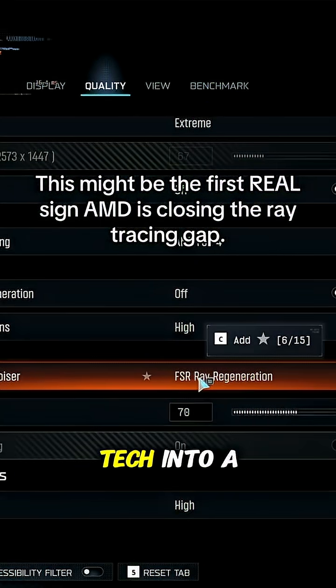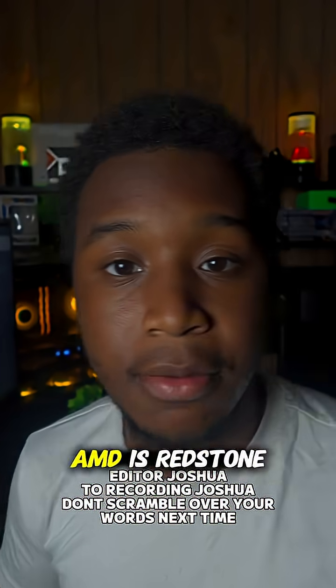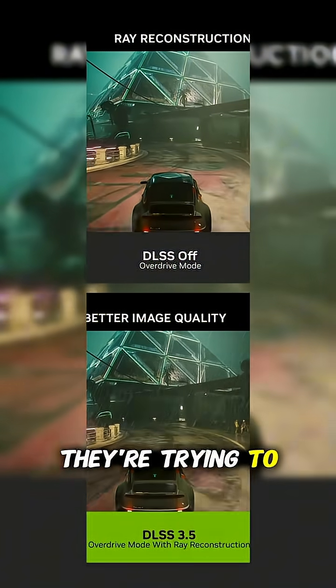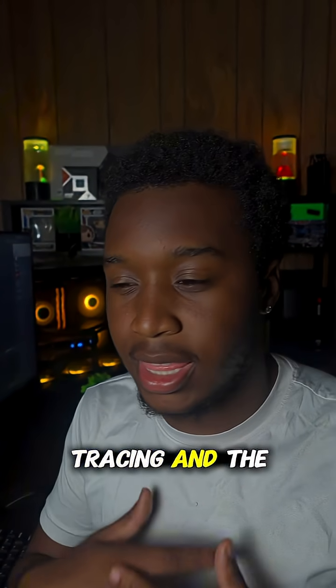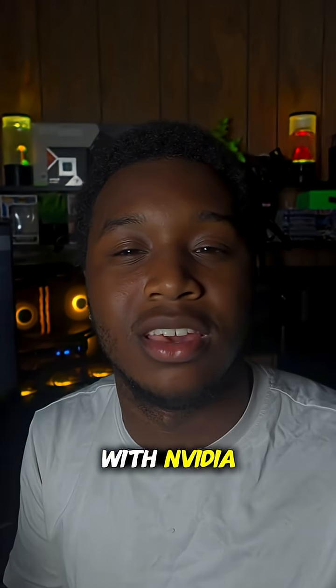AMD just dropped a new rendering tech into a real game with zero announcement, and they might have just closed the gap with ray tracing. AMD's Redstone is their next big visual upgrade — they're trying to replicate what Nvidia is doing with ray tracing and AI image stability, essentially to compete with Nvidia.